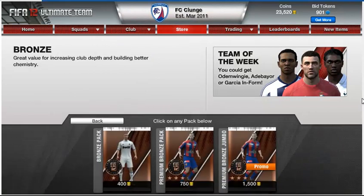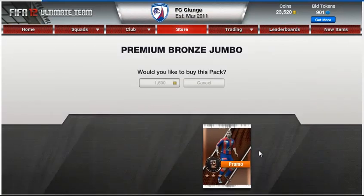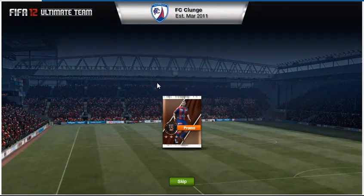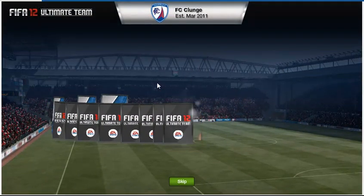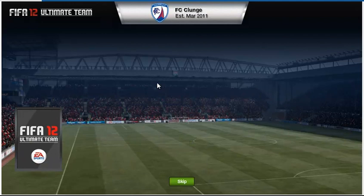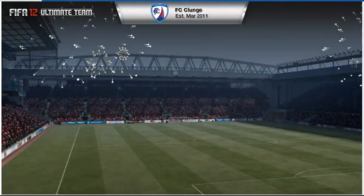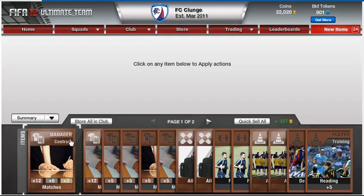First thing we'll do is open a jumbo premium bronze pack and see if we can get anything of interest — anything lucky which is worth quite a bit of money. First jumbo pack, there's not that much there, but I think I'll make my money back from the consumables.